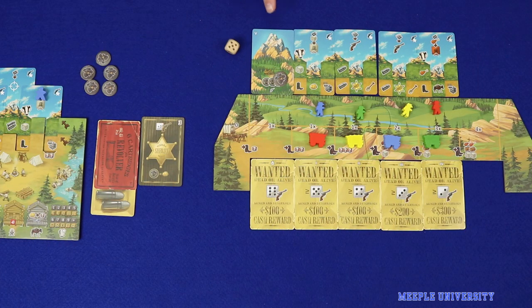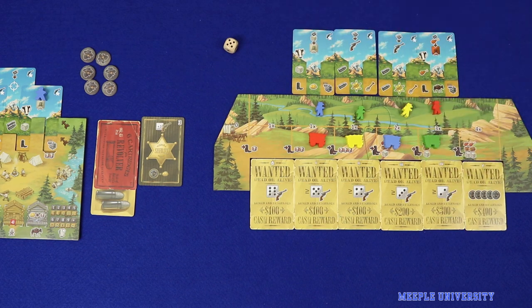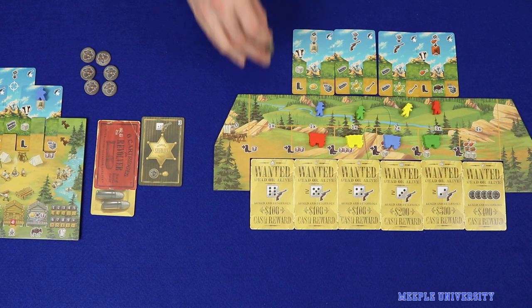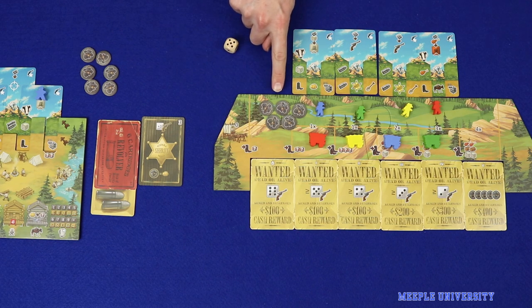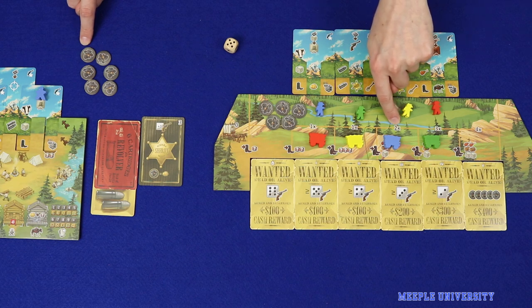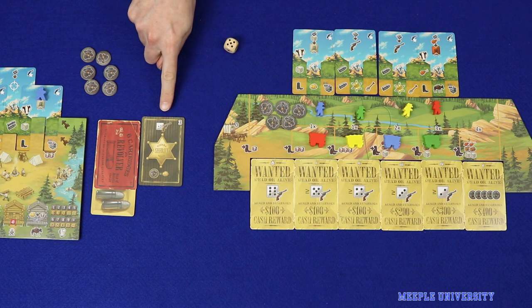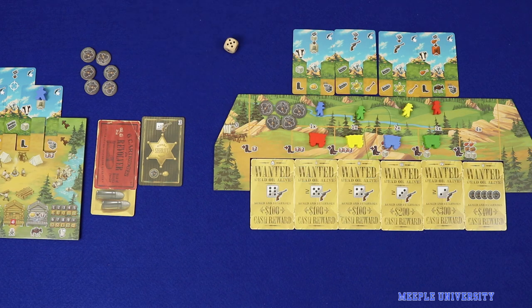The game end triggers when all of the special cards have been removed from the mountain. When the last card is placed, you'll add five outlaws to the base of the mountain, and these can be targeted between the endgame trigger and the actual end of the game. In final scoring, in addition to the base scores, you will also add a number of points equal to the number of outlaws you've captured multiplied by the multiplier on your wagon trail. The player holding the sheriff card at the end of the game gains three extra points. The player with the highest score wins.